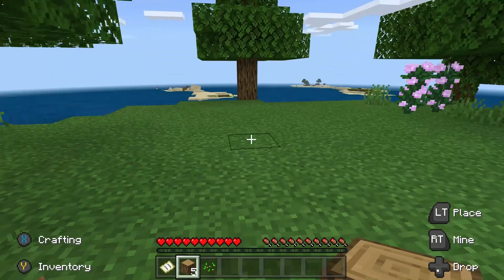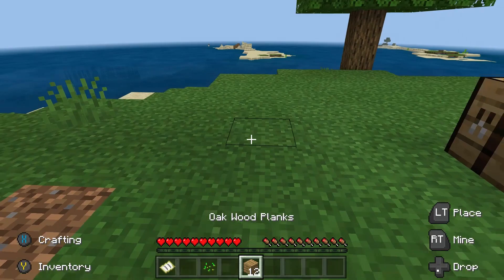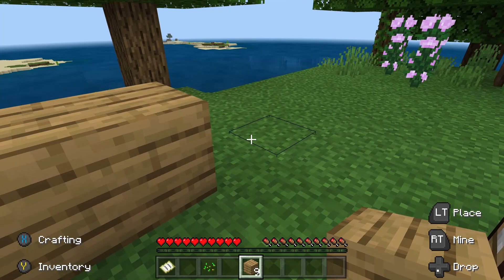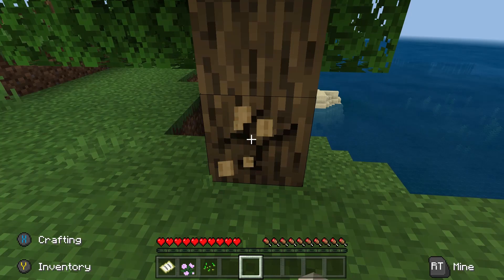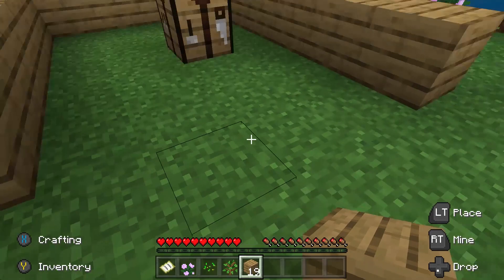What you want to do next is find a big open area and then make a crafting table. This will then allow you to make wooden planks and then hopefully that will make the foundations, or in this case the walls, of your house. Then what you want to do with the pre-made planks is lay them down and get started on the creation of your house. Then realize you don't have enough wooden planks to actually finish up, so you've got to go cut down another tree.